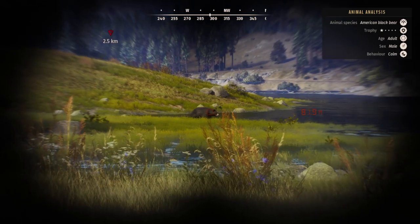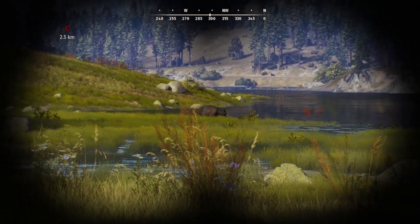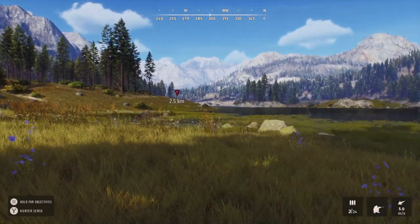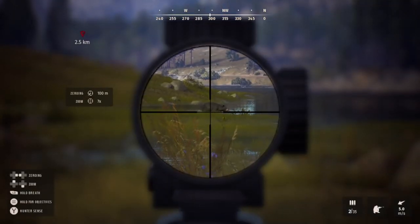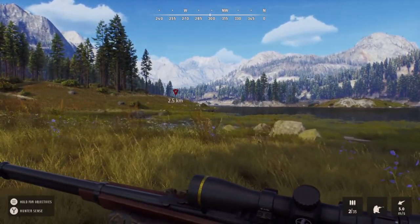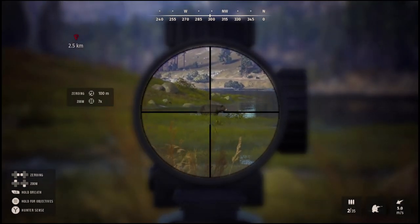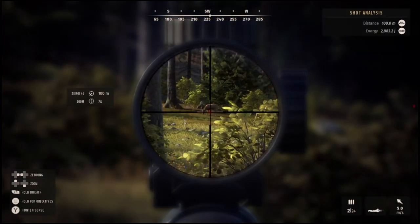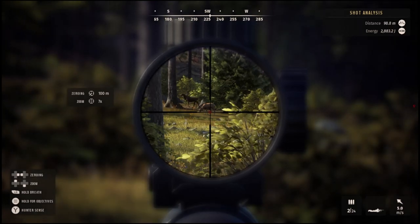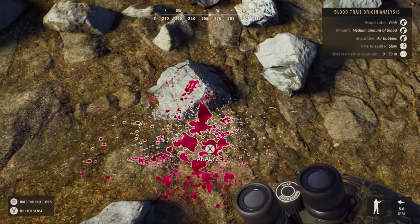This was in the Adventurer mode just to give you an idea. You can see here I'm using the Hunter Sense and it's giving me a load of information about this black bear — up in the top right of the screen you can see the animal species, the trophy rating, and all those kind of things being displayed to give you a helping hand. When you actually scope in and use the Hunter Sense, it gives you a little red dot to show you where exactly you should aim — it gives an idea of bullet drop. Here you can see it again with a doe, slowed down so you can see the red dot more clearly, and it gives you shot analysis in the top right with distance and energy.